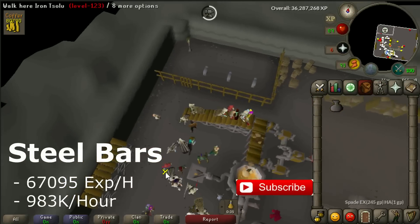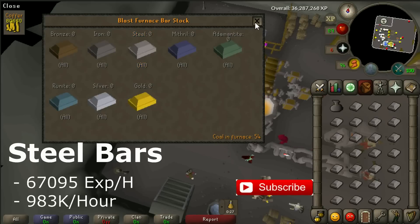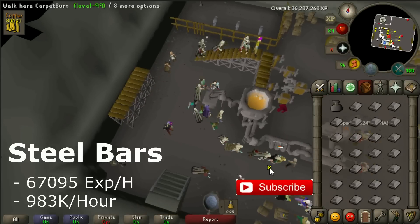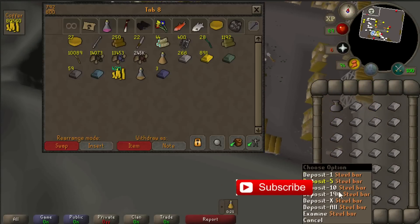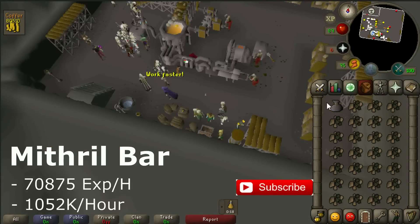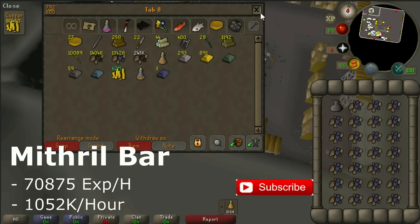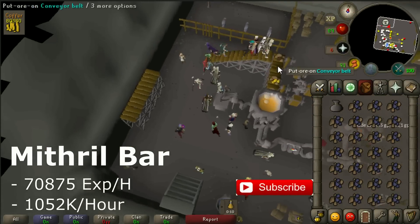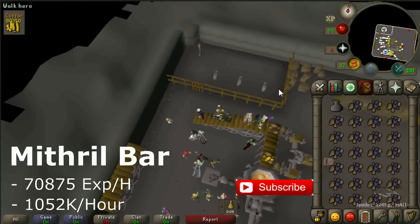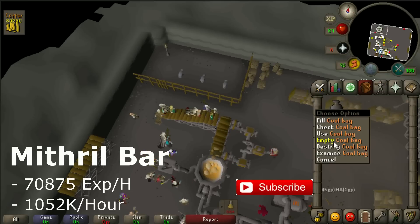When you are making steel bars your profit will be around 980k per hour, and you will also get 67k experience per hour. For people with a higher level it is better to do mithril bars. Mithril bars will give you 1,050k profit per hour and close to 71k experience per hour.